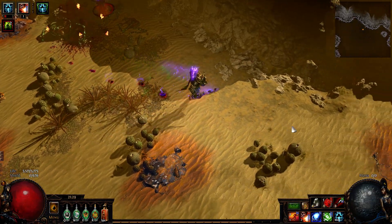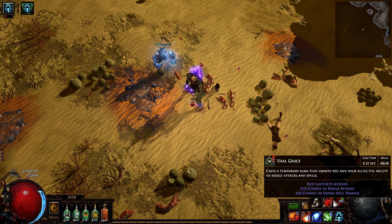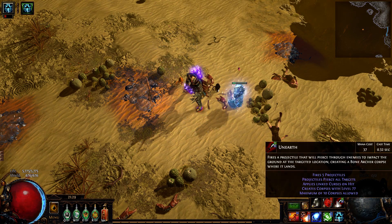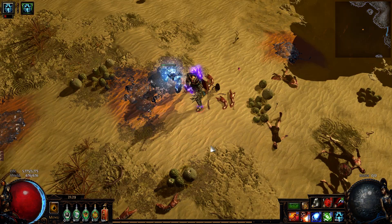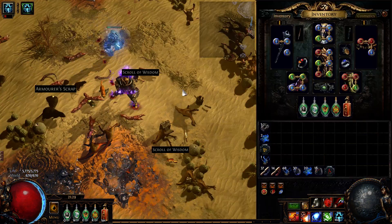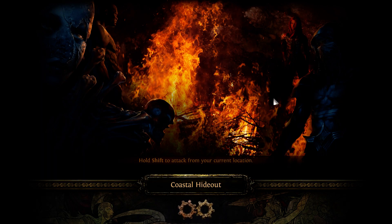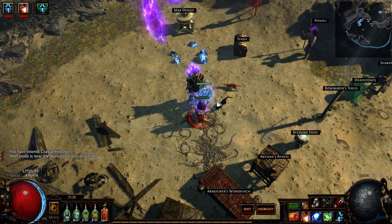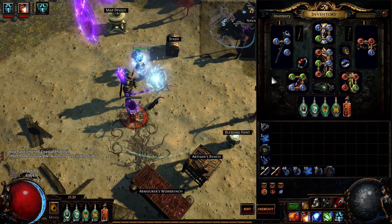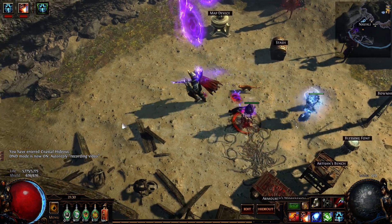The problem though is that now it is insanely difficult to proc Elemental Overload, because Unearthed has a crit chance of basically nothing - it's 10% and it's very unreliable. So I had to bite into the sour apple and set up an Orb of Storms again, which I occasionally use for abysses, null portals, and bosses, of course.